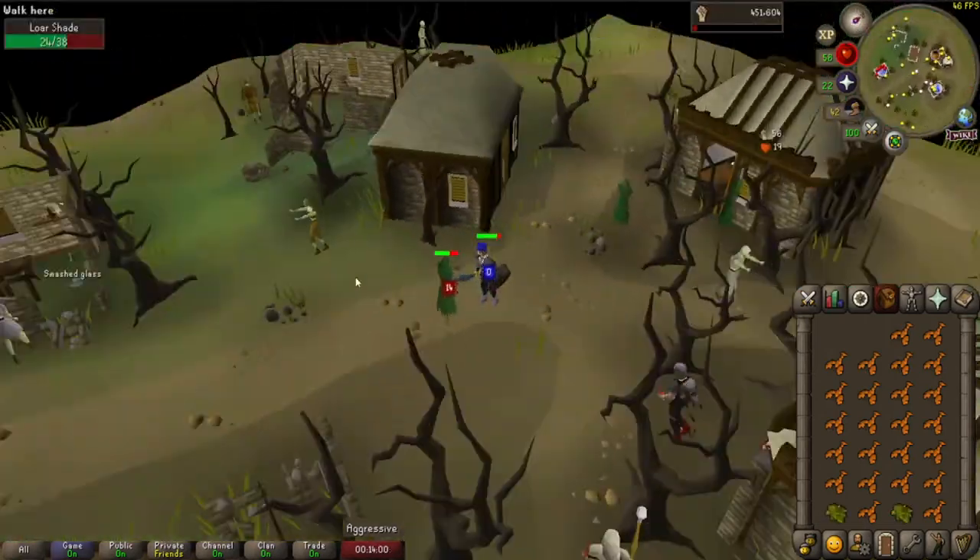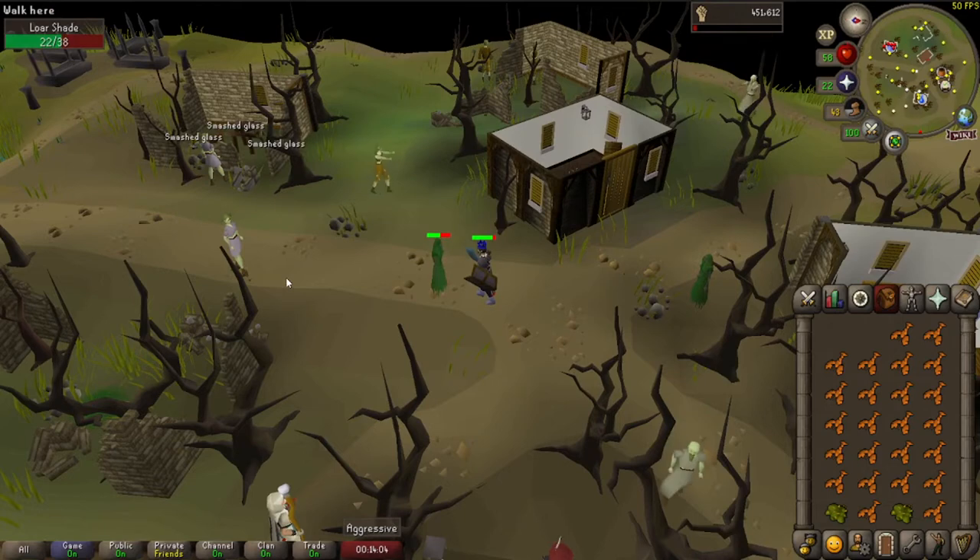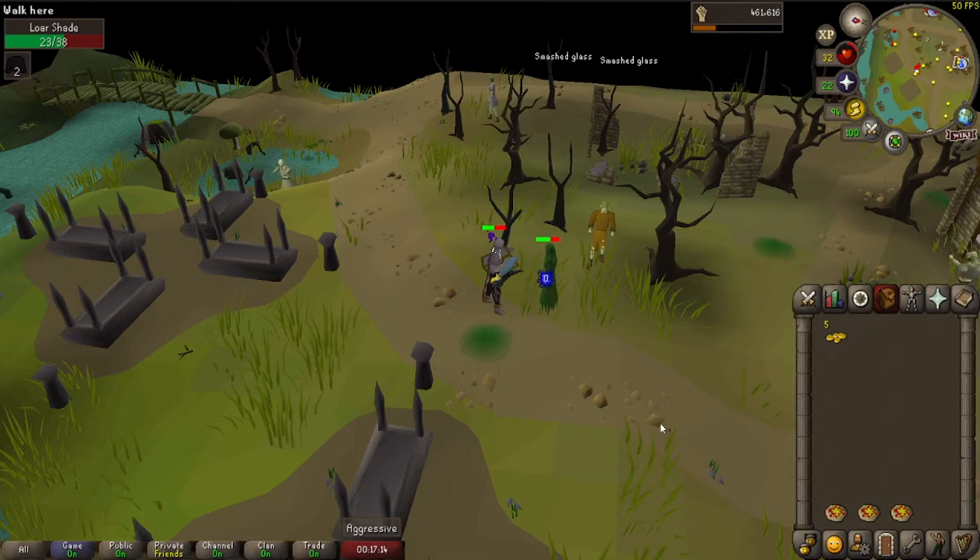Now that we've gotten our drip for magic, we're not going to ever use it — because we're doing Slayer and it's too expensive to use magic for Slayer. So it is what it is.